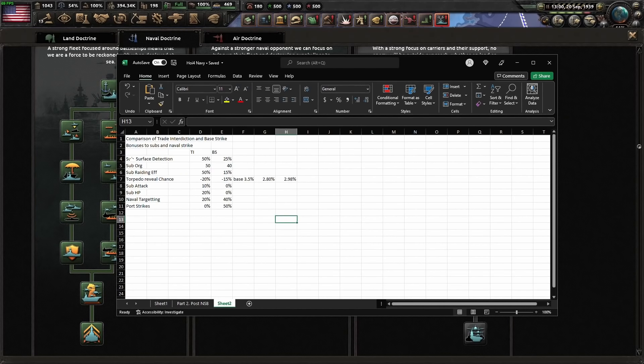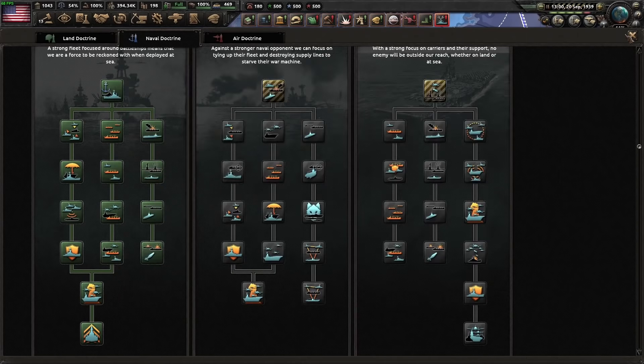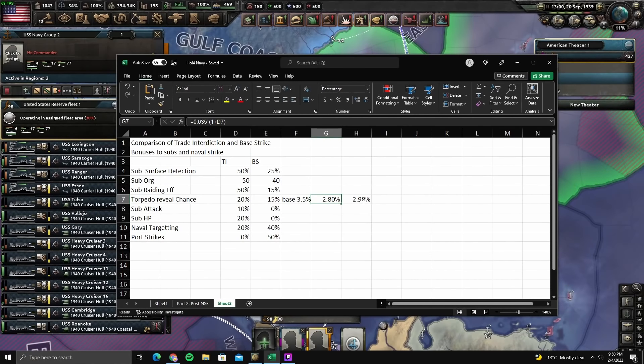If we look at the summary of stats affecting submarines and naval bombers: surface detection is not that big of a deal. Sub-org doesn't matter — your max org doesn't matter. It only matters if you drop below about 50%. Sub-raiding efficiency has to do with how many sea zones you can cover; with that 50% bonus it should be 45% rather than 30% — really not that big a deal. Torpedo reveal chance is how likely you'll get revealed from firing torpedoes — base 3.5%, either 2.8% for trade interdiction or 2.9% for base strike, so not a big difference. Sub-attack and HP benefit trade interdiction, which is nice, but subs don't really have a problem sinking most things.